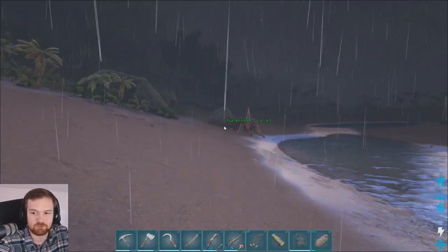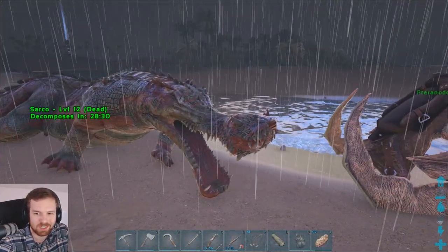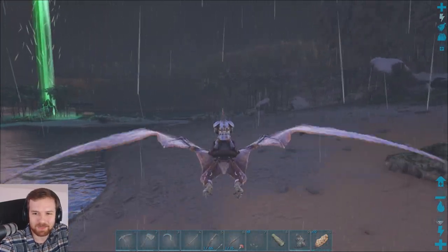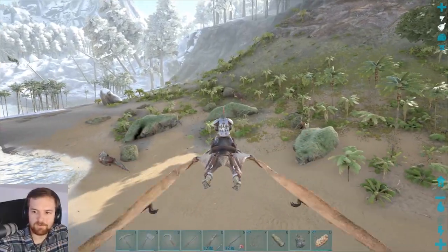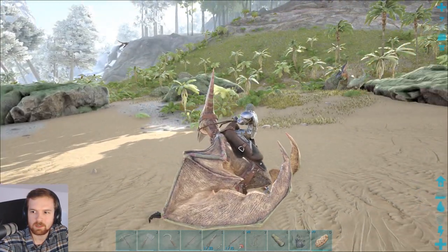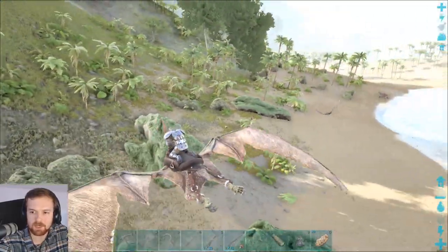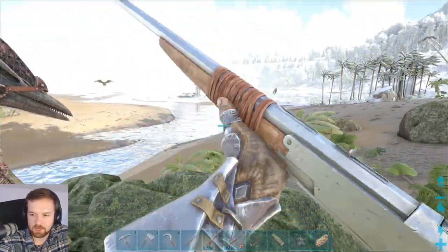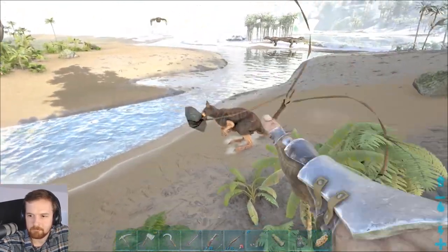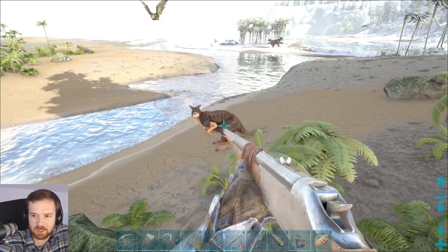Now we need to look for a Procoptodon. Let's do that. I think I found one — Procoptodon! Are we going to be okay if I land here? No one's going to come after me? I think we might be okay. Let me get a little bit closer. Oh, there he is, right there. Should I try and bola him? Get bolad! I don't know what level this guy is, but I guess we will find out. Oh no, there's an Argentavis there. Please don't kill me, sir.